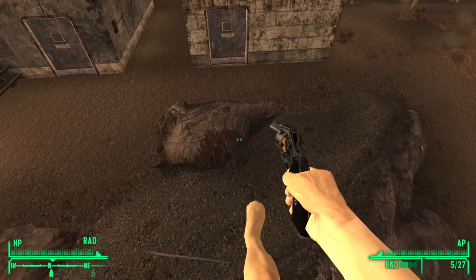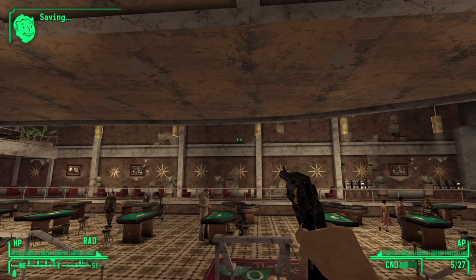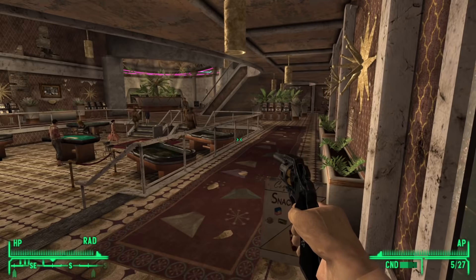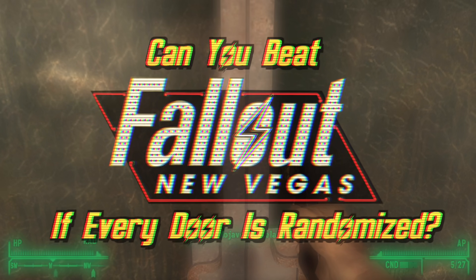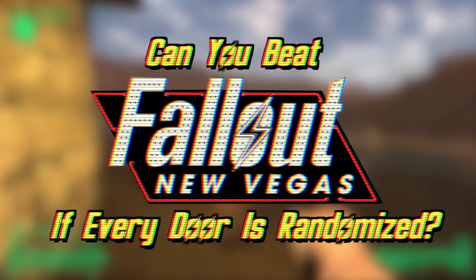Every door in Fallout New Vegas goes to a specific, predefined location. If you open a door in a building in Cottonwood Cove, you don't expect to end up at a casino on the Strip. So what would happen if every door throughout the entire game went somewhere completely unpredictable? Can you beat Fallout New Vegas if every door is randomized?